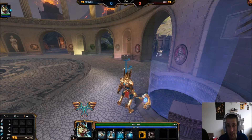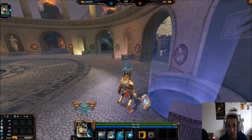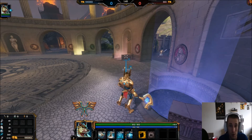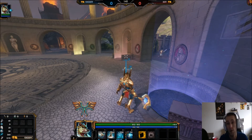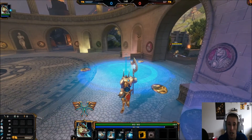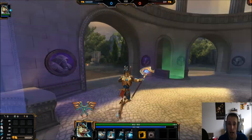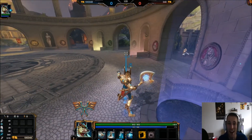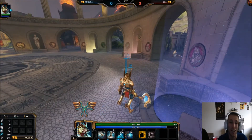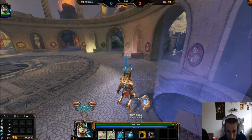Your three will clear the camp — get back to lane. You don't have to sit there and auto-attack it until it's dead. Same thing in lane: throw down your three and run away, it's going to clear the lane. It's the most annoying thing when people just stand there auto-attacking instead of throwing down the three and moving on.